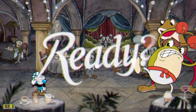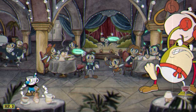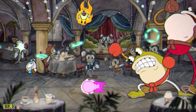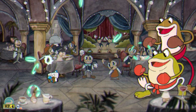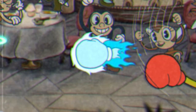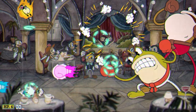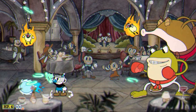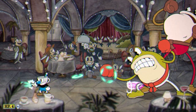Ribby and Crooks' first phase consists of two attacks simultaneously: the fireflies that Crooks spits out that slowly make their way towards you, and the fist-shaped energy waves Ribby throws at you. The fists are thrown in a set pattern, some of which can be parried — one close to the ground, one slightly higher off the ground, and one high off the ground. The pattern reverses after the third energy fist, and since this also includes the parryable fist, that means you can predict which fist will be parryable when the pattern reverses.